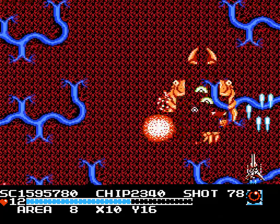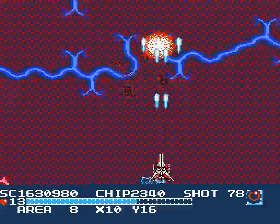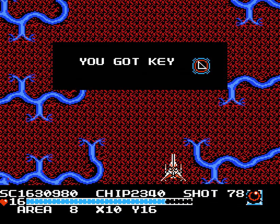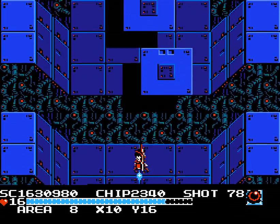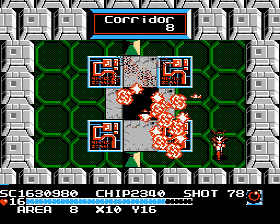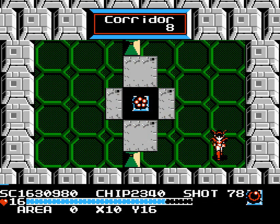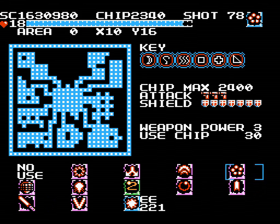I just did not like being an inch away from death at the beginning of that phase. But all for it is good. So we're going to get the triangle key, and that's going to give us access to Area 9. We kind of cut back on the optional forking a bit at this point. And we get our multi-bullet here — that's going to put that to level 3.